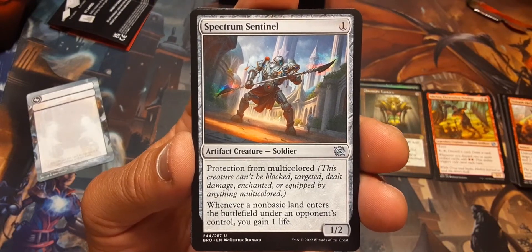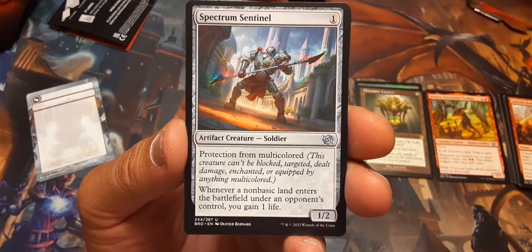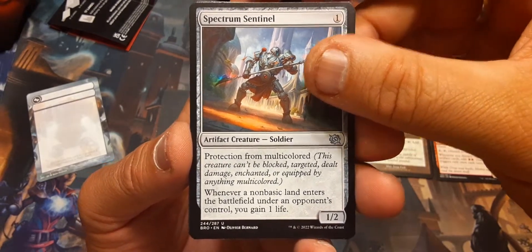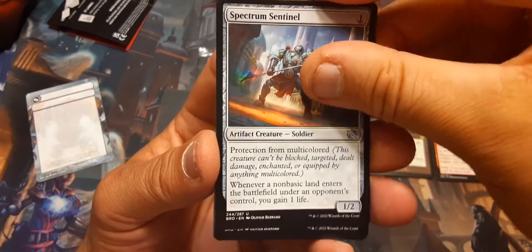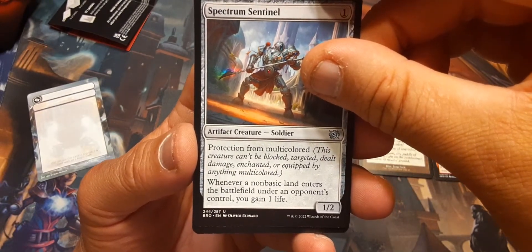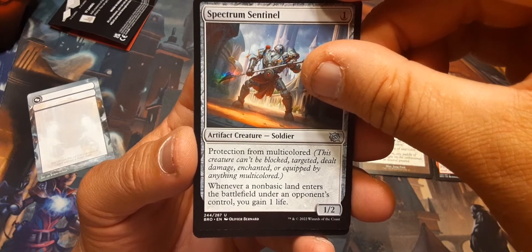Spectrum Sentinel: protection from multicolored. Whenever a permanent enters the battlefield under your opponent's control, you gain one life. For one and two mana — has protection from multicolors. I like that.